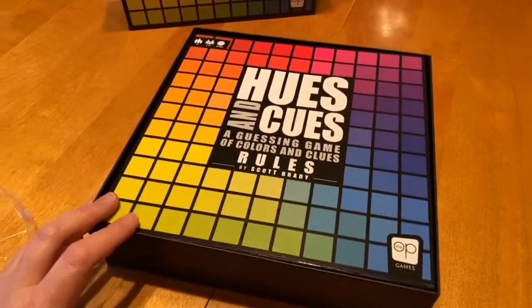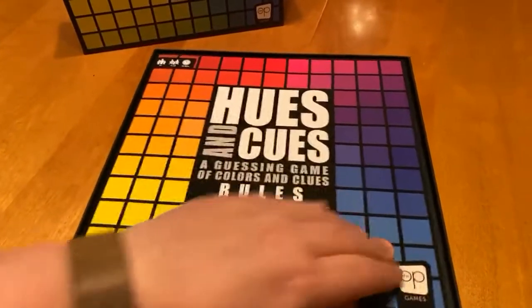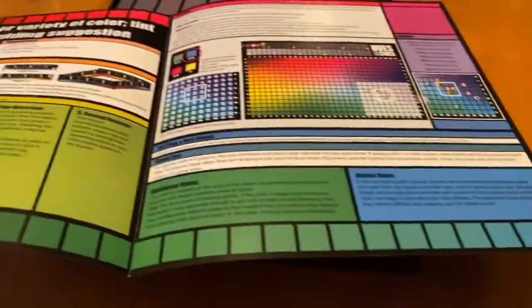So you got the rulebook, which doesn't seem very long. It's pretty straightforward and to the point. It's also very colorful as well.